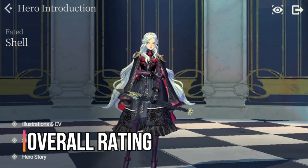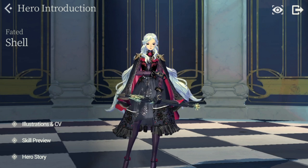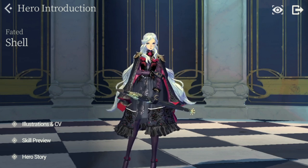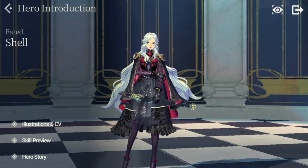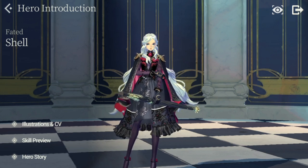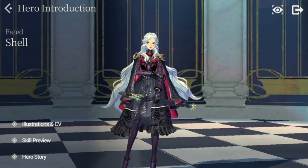For my overall rating — one being lowest, five being highest — for her stats I give Shell a 4, as she has four high/average stats and four low stats, but the high and average ones are what she needs for her kit. For playability and content I also give her a 4, as she's almost playable in any content. For synergy I give her a 5, as she can fit in almost any hero composition, even without Janai — though I encourage pairing her with Janai to maximize her output.